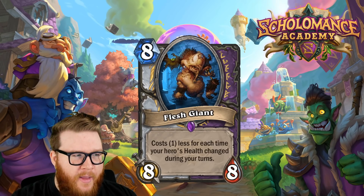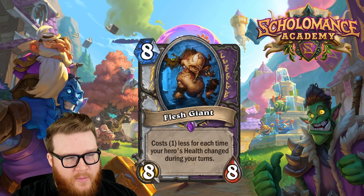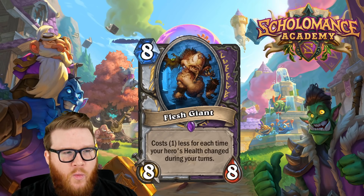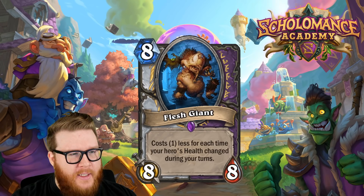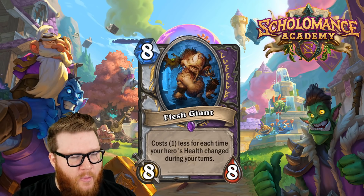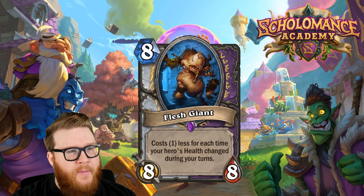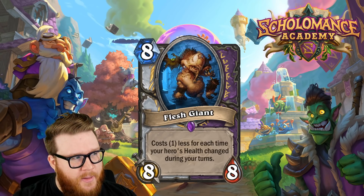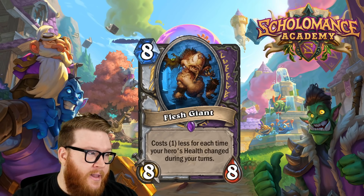What deck is actually running this? Is it a Zoo deck trying to play it early for the big stat bump? Maybe Sea Giant is better — Mountain Giant never got played in Zoo because of hand size restrictions, but this doesn't have that. Is a control deck wanting this as a big swing later? I don't think so — Priest doesn't need the stats that way. Plus if you hit this with a discard effect on turn two while it still costs eight mana, that's a real risk for Warlock.